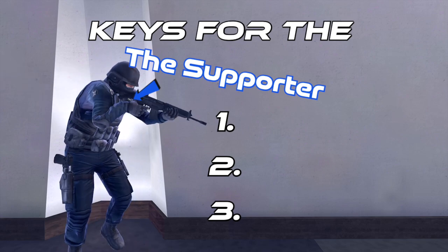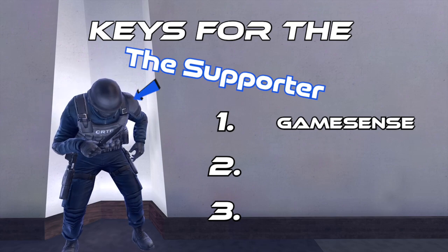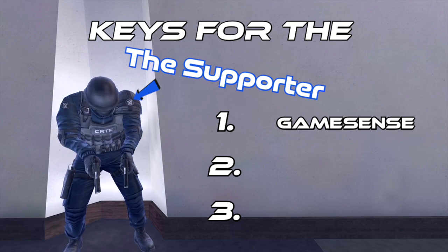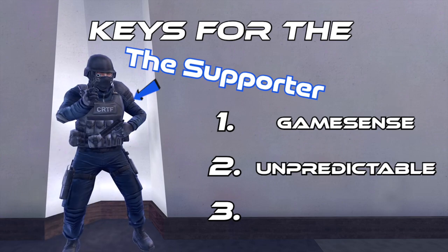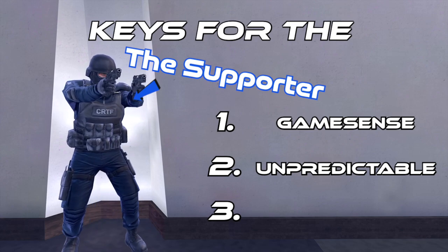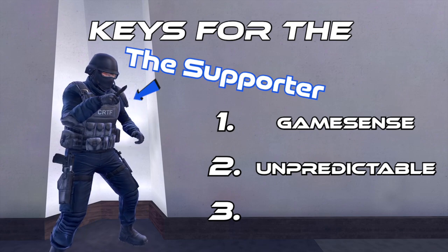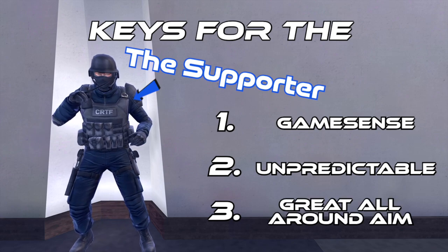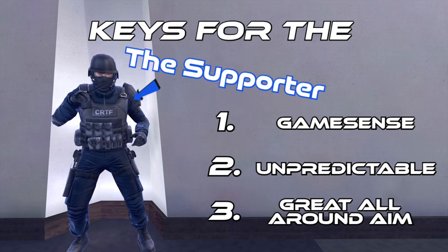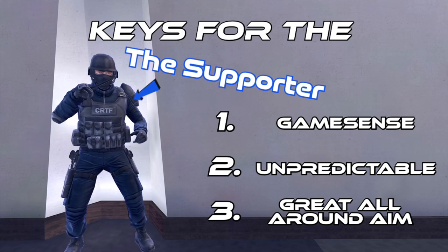Next we have the supporter. Keys for the supporter are game sense — a super easy way to practice your game sense is just play the game a lot against good players, and slowly but surely your game sense will improve. Number two is be unpredictable — unpredictability is a skill that can be practiced simply by playing the game a lot. Combining game sense and unpredictability, you have a recipe for success. Number three is great all-around aim — your aim's got to be crisp and clean. The supporter role has big shoes to fill, so you'll definitely want to devote a lot of time to this role.